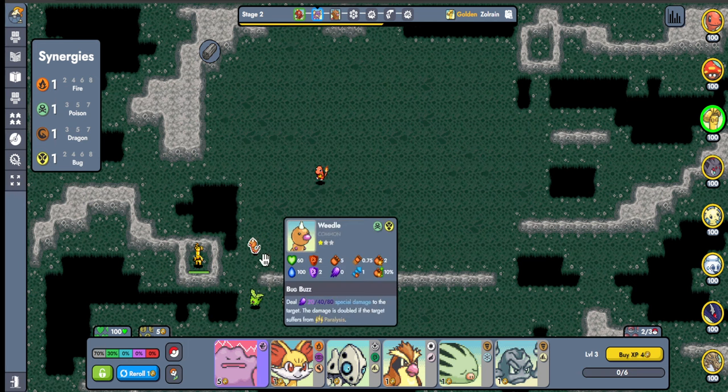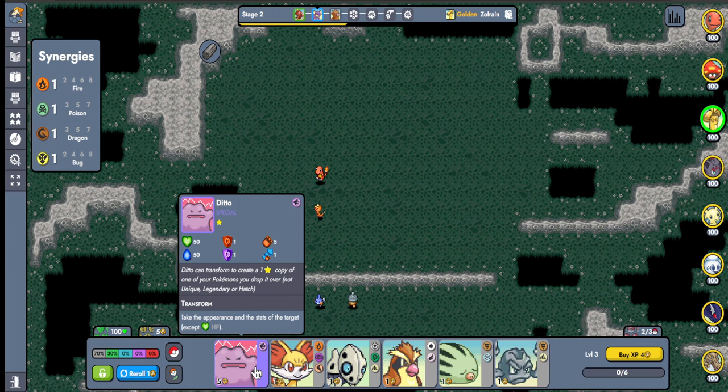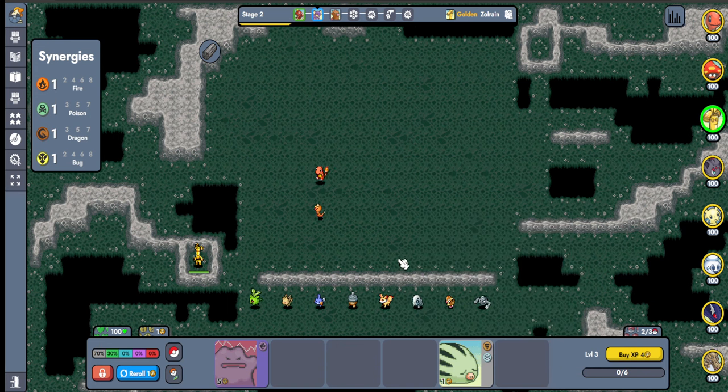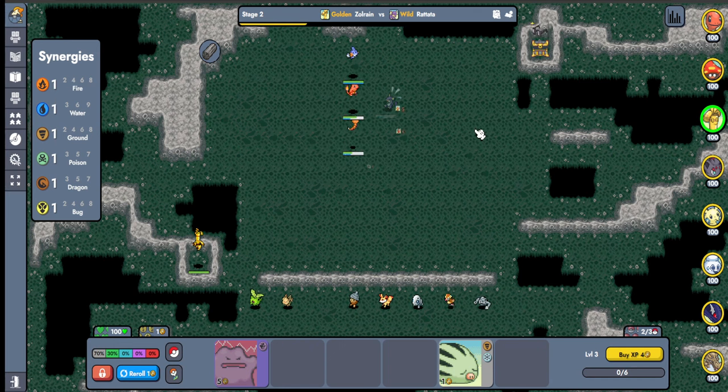One of the big things they did was water got buffed, which is kind of crazy. The PP is higher and they did a lot of other changes too, like Sableye — Mega Sableye is not rock synergy anymore. Which is okay, good thing I got to use it before that happened.